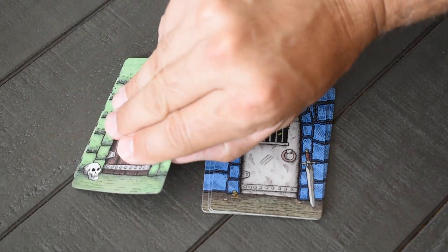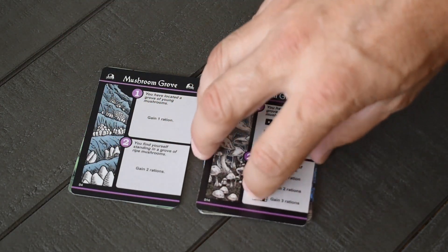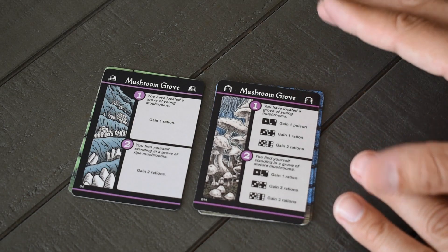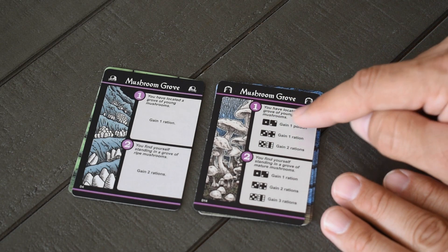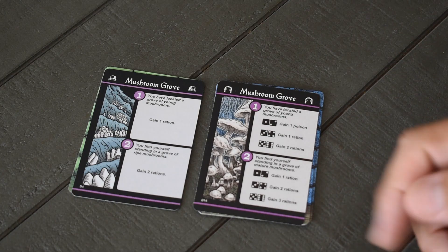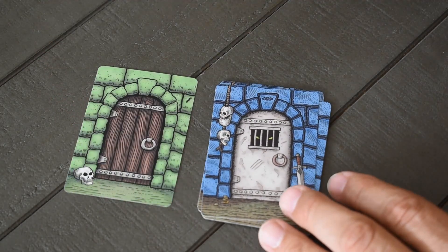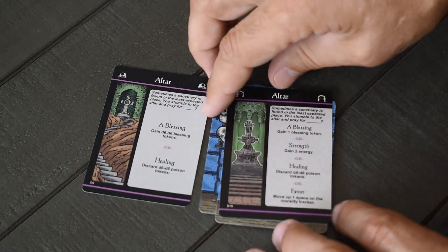The Mushroom Grove is similar to the Arrow Trap in that results are now random rather than fixed. Previously you gained one ration if drawn first, or two if drawn second. Now you roll and see what happens. Drawn as the first card, there's potential to gain poison if you roll a one or two, but otherwise you gain varying amounts of rations — up to three. So there's more upside but also a new risk of getting poisoned.